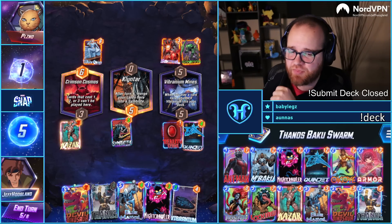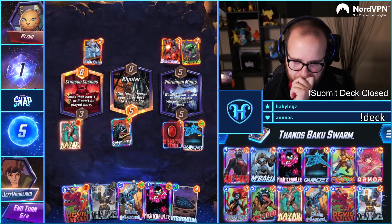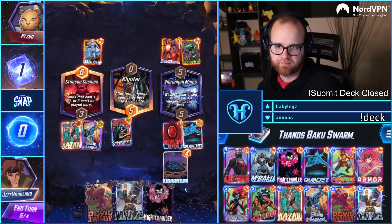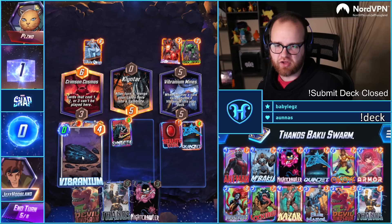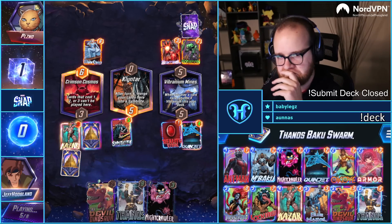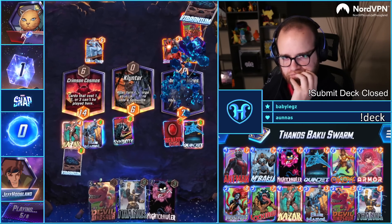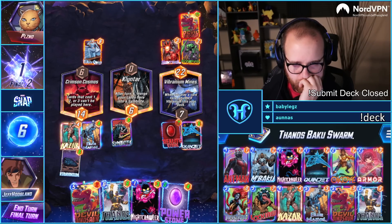They have a copy of Thanos that isn't particularly useful to them. I probably want to play Vibranium this turn to play around Leader. Do I want a Vibranium here to win the left? I think I want a Vibranium left. And they committed Devil Dino on the right.